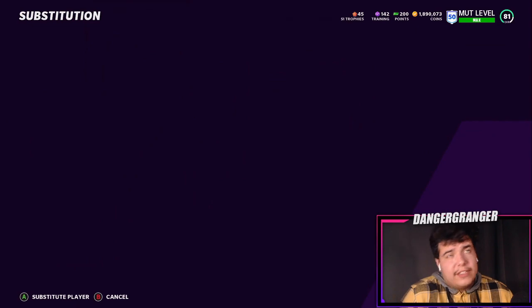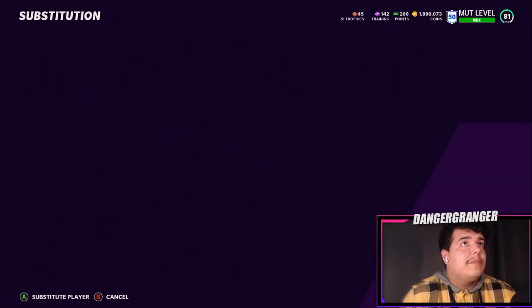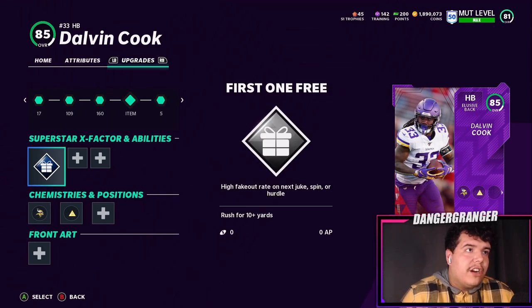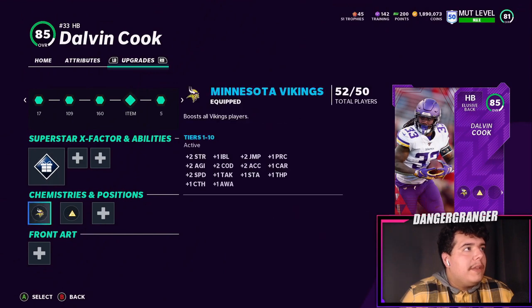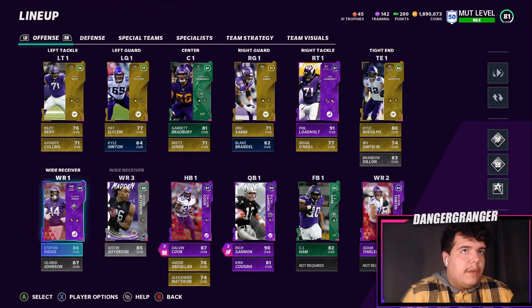For Dalvin Cook, I need your help — let me know what you think the best X-factor is. I'm currently running First One Free, which activates after rushing for 10-plus yards, and then the juke is super overpowered. I'm going to get abilities on him once I get more training — we're low on training and coins right now. Let me know what abilities and X-factor you're using on your Cook down below.